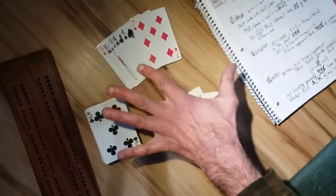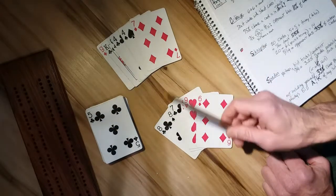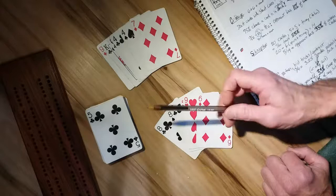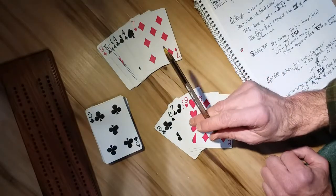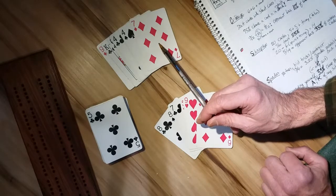Only 25% of the cards are dealt in a hand of cribbage, which means there's a 75% chance that a card is in the stack that is undealt. Subtracting our cards that we can see in our hand and the start card equals 6 over 52, meaning that our opponent has about 11% of the unseen cards.